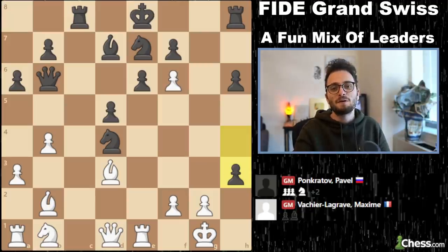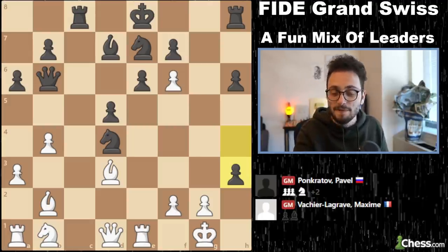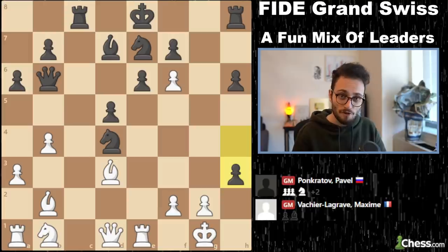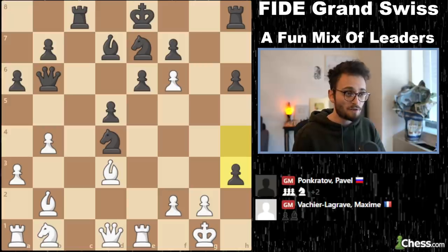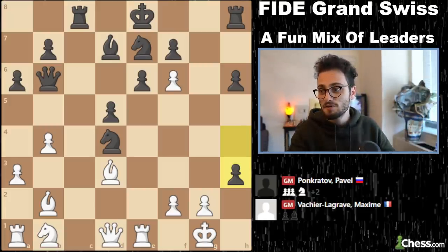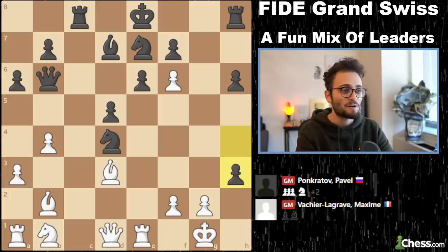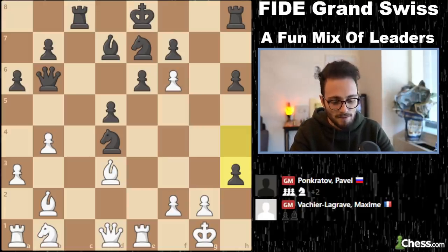After six rounds of the Grand Swiss, Ali Reza Firouzja maintains a lead with four and a half of six, but he is joined by his countryman Maxim Vachier-Lagrave, who won this game and tied for first. Also Krishnan Sasikiran, Alexei Shirov, and Yevgeny Najer. Yevgeny Najer is 44, Shirov is 49, and Sasikiran is 40. That's sick — that's awesome. Yeah, that's the end of today's recap. Five more rounds to go — 7, 8, 9, 10, 11 — and we will know the top two and who makes it to the candidates. Peace out, y'all.